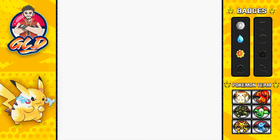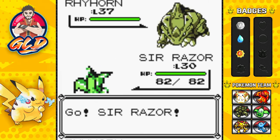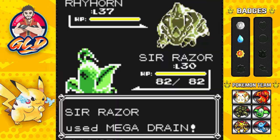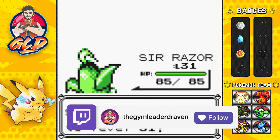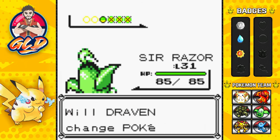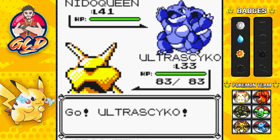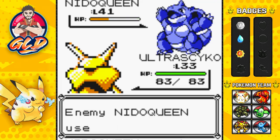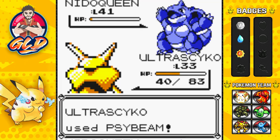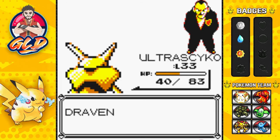Here comes Rhyhorn — switching to Sir Razor. Mega Drain attack does it and Sir Razor reaches level 31. Then Giovanni sends a Nidoqueen. Switching to Ultra Psycho — should have used Torpedo here, but we're on a side quest. Side beam nearly defeats Nidoqueen. A body slam hits us but side beam finishes it. We defeat Giovanni yet again!